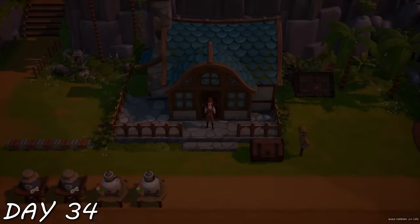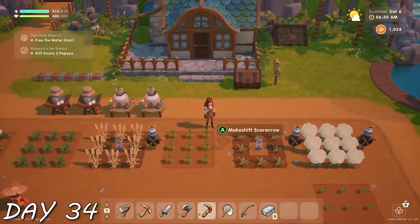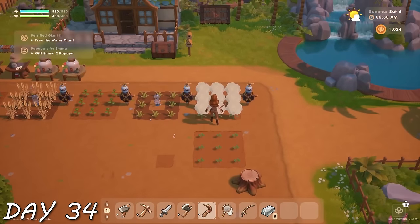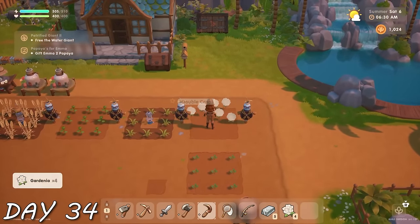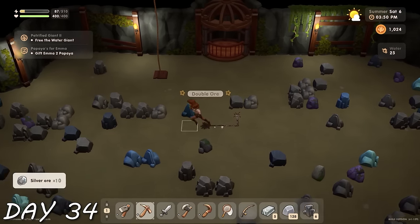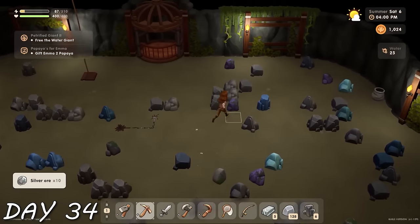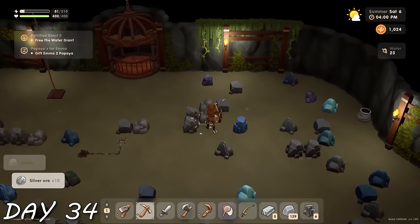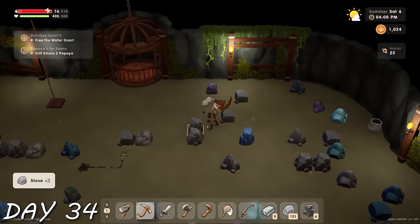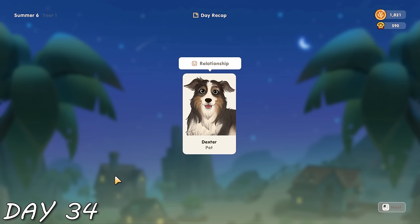I decided to spend the rest of the day in the mine because I was falling behind on water giant progress, and I needed money. I was hoping to find items to sell. That didn't particularly happen, but I gained a heart with Dexter and that was the most important thing.